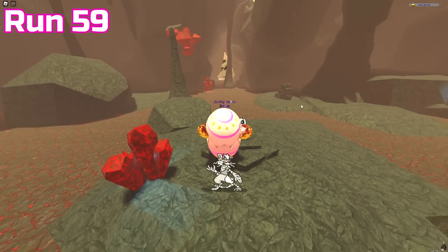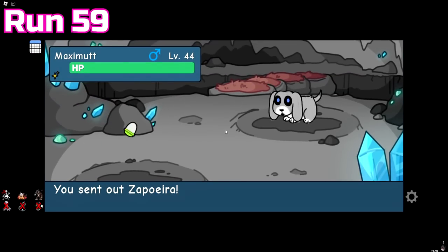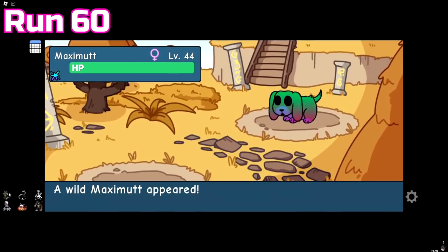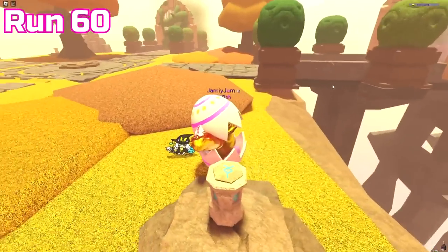We managed to get our 10th misprint Maximut during run 59, which is our first extinct doodle to hit double digits for misprints. Why did it have to be Maximut? And then on the very next run we got another Maximut — this time Easter tint — and we also passed 5,000 overall Easter coins.